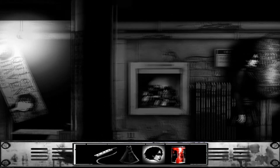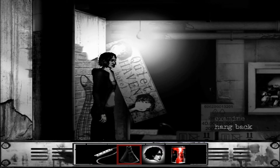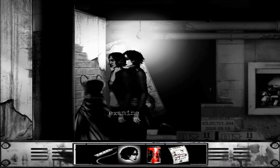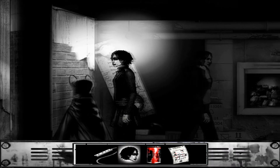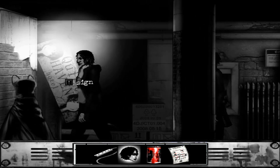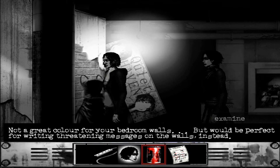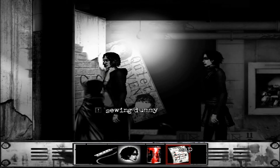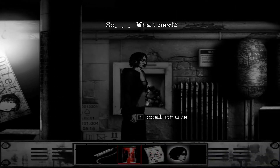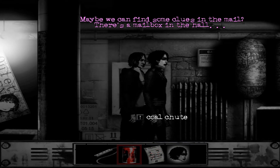Maybe I can put the dress back for now. There — now we have a black dress. I need to find scissors. Can I use the red paint on the black dress? No, I can't. What should we do now? What next? Maybe we can find some clues in the mail.